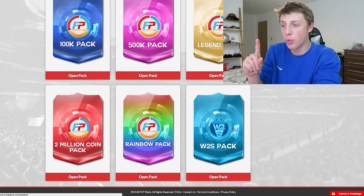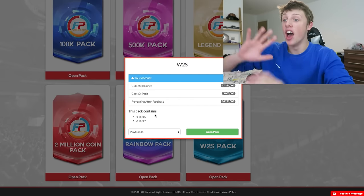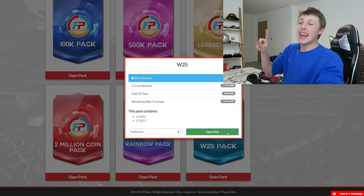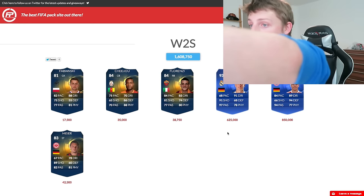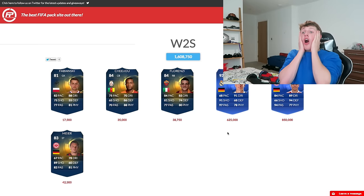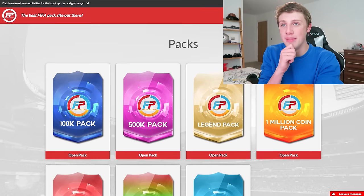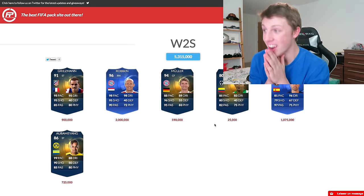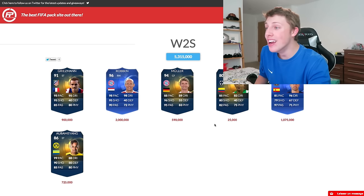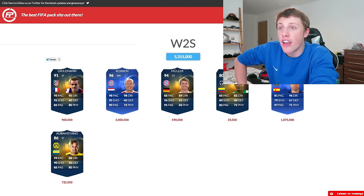I'm going to open the W2S pack, which is four Team of the Seasons and two Team of the Years and costs three million. Three, two, one - please! Come on! Oh my God! 900K Griezmann, 2 million Robben, Iniesta who's 1 million, Aubameyang is 725K. That is a pack!